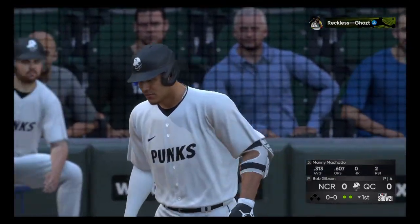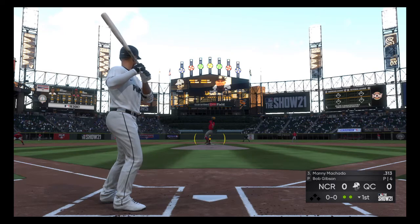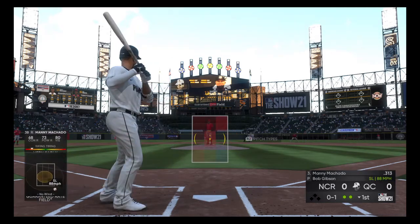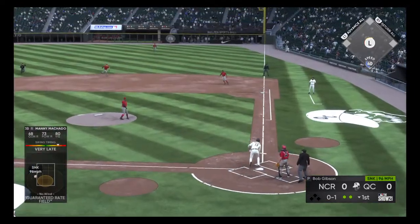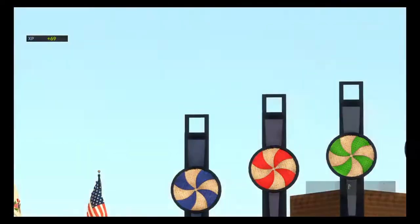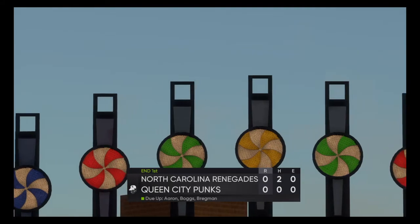That'll bring up Manny Machado, hitting .313, no home runs, two RBIs. Machado looking to get on here. First pitch — swung on and missed, good slider by Gibson. 0-1 on Machado. Gibson's 0-1 — fly ball pop-up, Hank Aaron will get that. Two pitches to three batters, three outs. No runs, no hits for the Punks. Going to the top of the second.